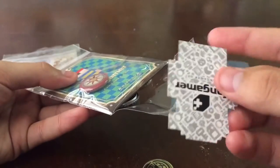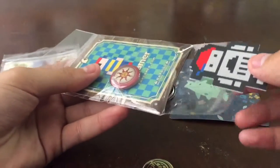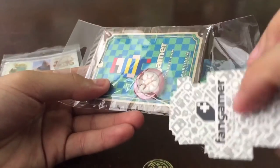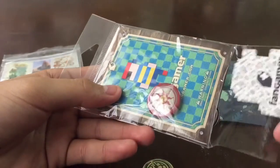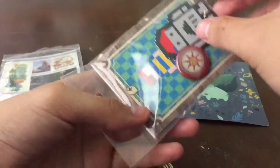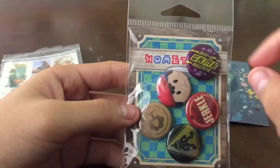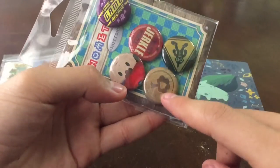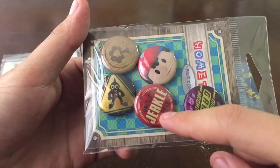It's fangamer dot net — I said dot com at the beginning, but yeah, it's dot net. Actually, here on the package it says dot net but on the site it might be dot com — I think it's dot com though. Anyway, here we have a nice enamel pin. Those are the pins.